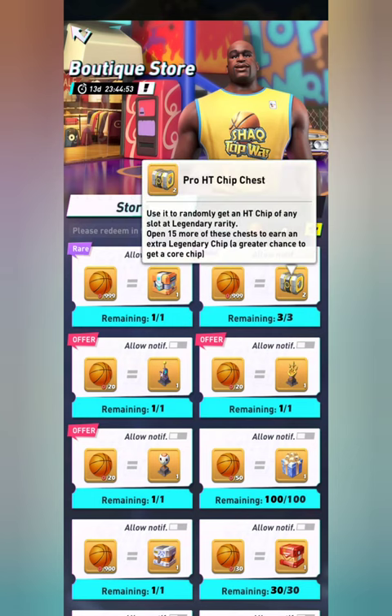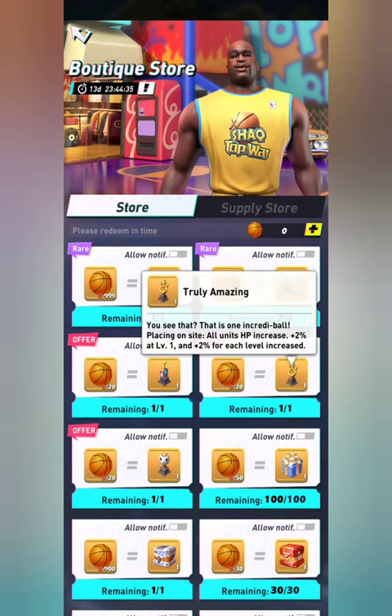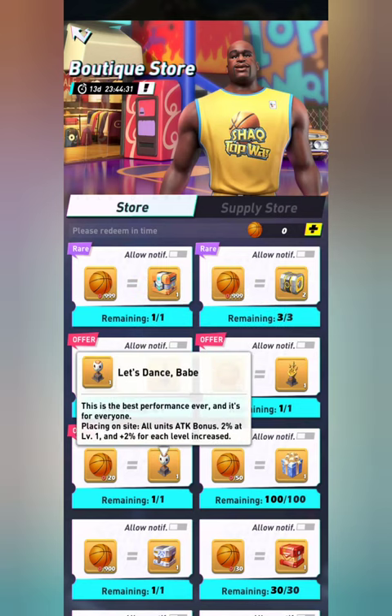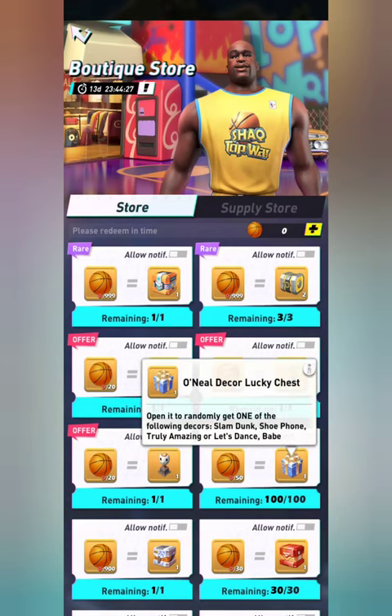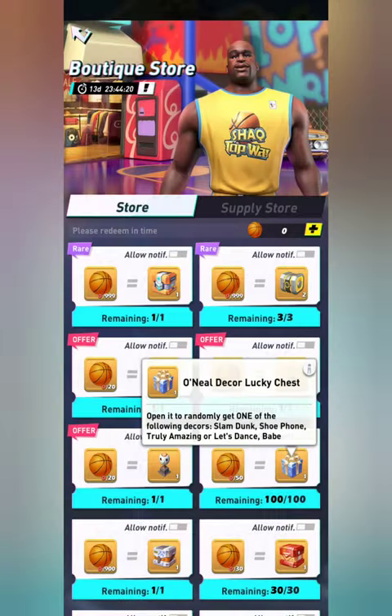You also have the Pro HT Chest in here, where you'll randomly get a gold Heavy Trooper chip. You have the Shoe Phone, which increases your dock space — garage and hangar plus two for each level. There's Truly Amazing, which is all unit HP, and Let's Dance, which is all unit attack.